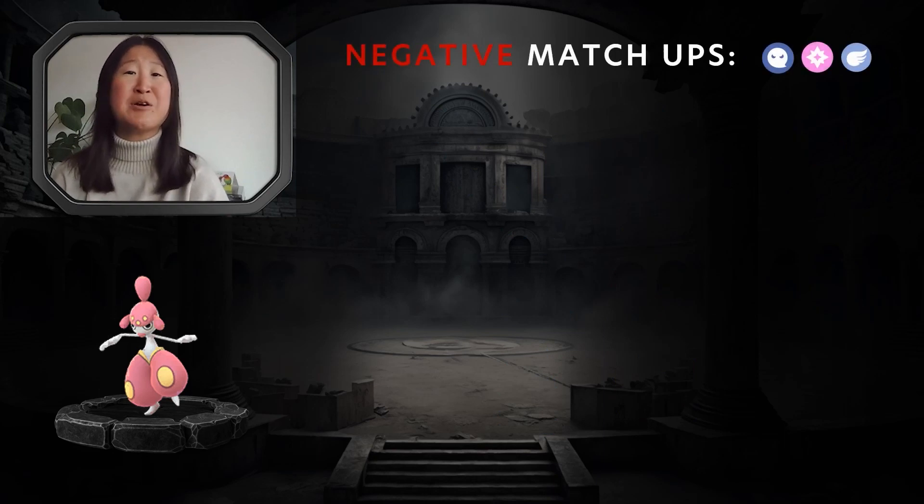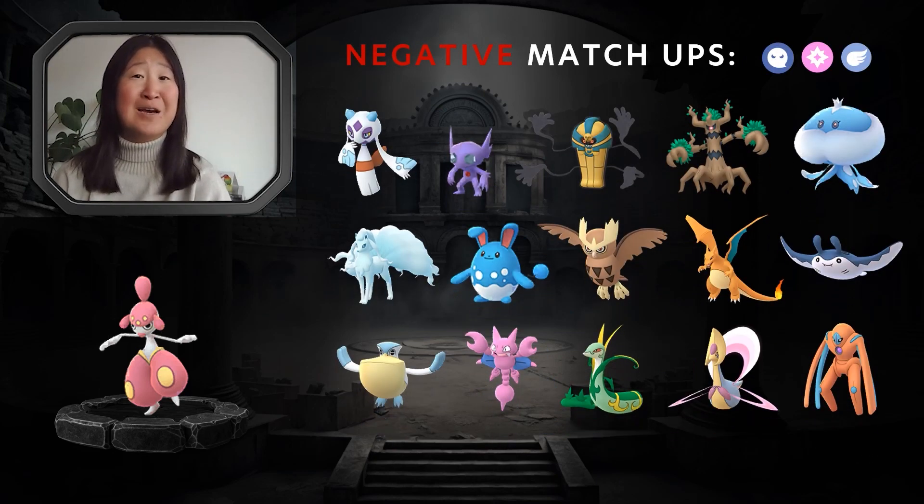Negative matchups for Medicham are going to be those that have Ghost typing, Fairy typing, and Flying typing — a lot of which you see in Go Battle League or in the Show Six Pick Three format.